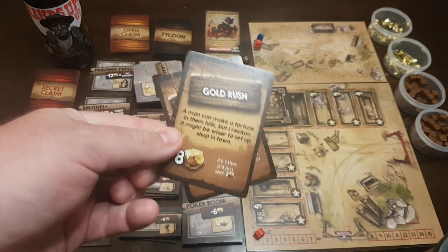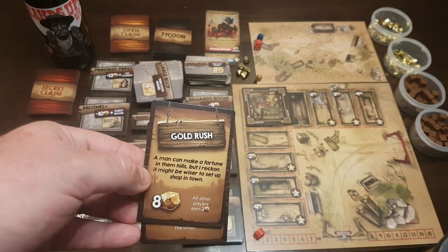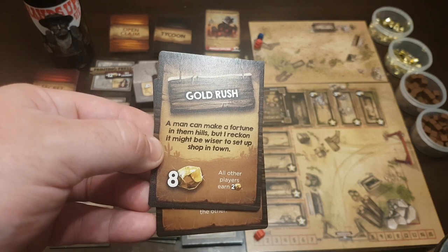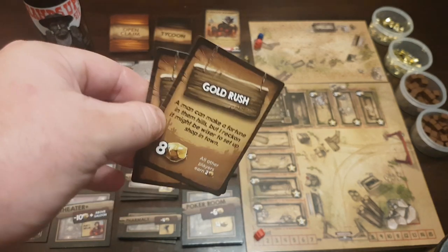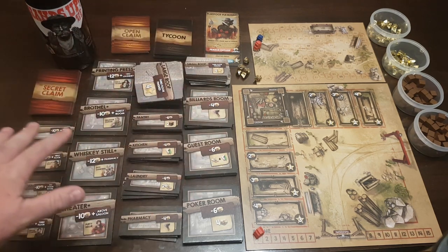Playing a tycoon card is another action you can take. For instance, this Gold Rush card — if you play it, you get eight gold nuggets and all other players earn two gold nuggets. So it's a net six for you: you get eight, they get two.